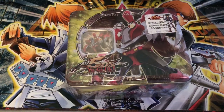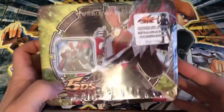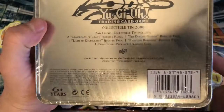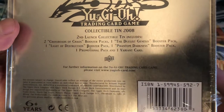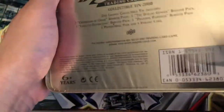Good evening, YouTube. Back with another super special tin opening. We have a Turbo Warrior 5Ds tin with two 1st Edition Crossroads of Chaos, one Duelist Genesis, one Light of Destruction, and one Phantom Darkness pack. We're going to get right into it. Super excited about these packs.